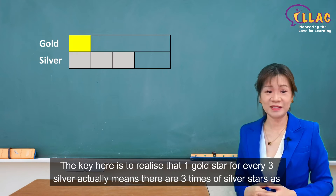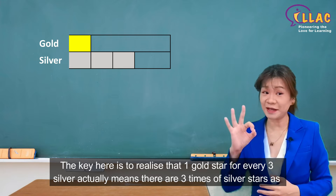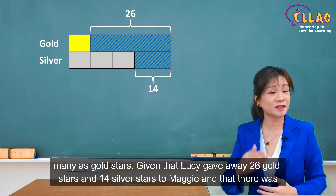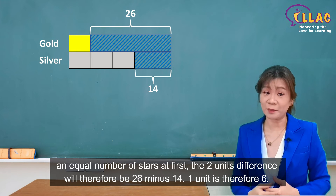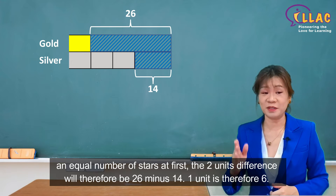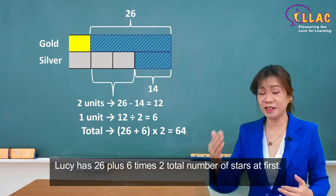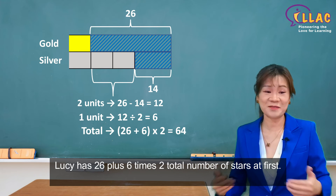The key here is to realise that one gold star for every three silver actually means there are three times as many silver stars as gold stars. Given that Lucy gave away 26 gold stars and 14 silver stars to Maggie, and that there was an equal number of stars at first, the two units' difference will therefore be 26 minus 14. One unit is therefore 6. Lucy has 26 plus 6, times 2, total number of stars at first.